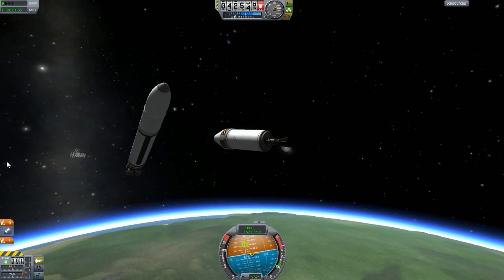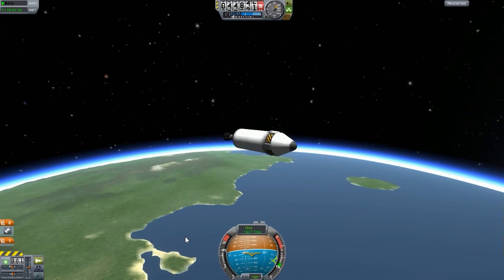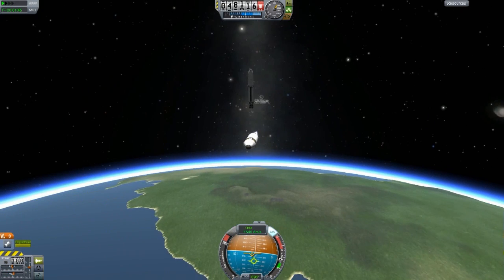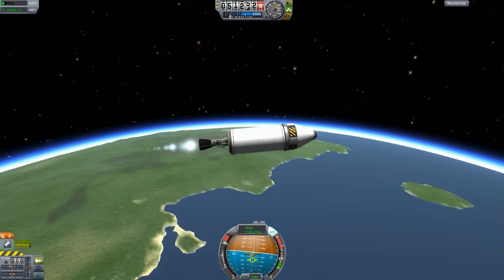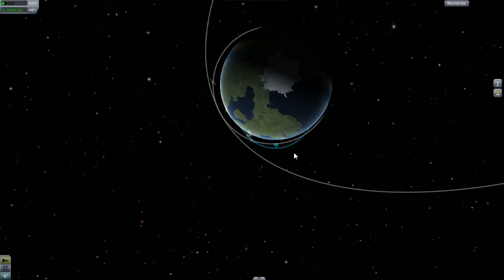All right, so this thing should stabilize itself. We go on the pro-grade. Spacebar. Yep, it's working nicely. Let's see how much thrust this thing has — 120 KN. Not bad, better than the small one.